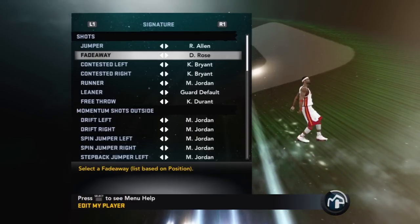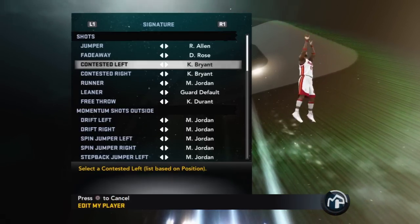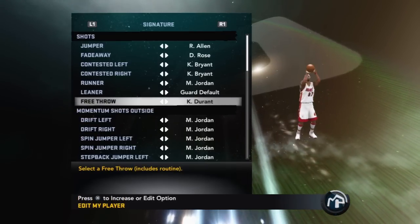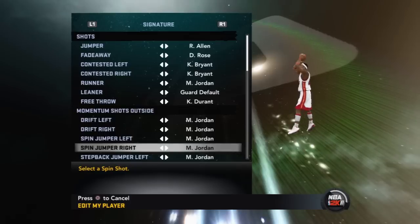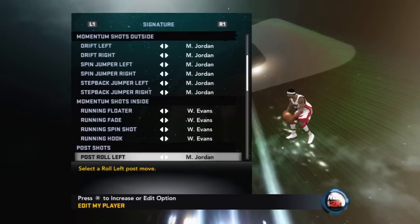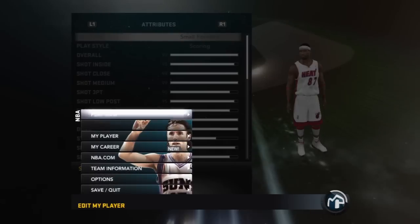For fade aways, I use D-Rose's because he rises up and kicks that leg out, so I do get a lot of contact when I shoot. With Kobe Bryant contested shots, I get a lot of fouls called — I don't have to pump fake to draw contact. You gotta go with Kevin Durant's free throw — just too much swag, the hand just drops. And MJ's low momentum shots are great if you want to create separation and score easy jump shots. For post moves, it's MJ all day.